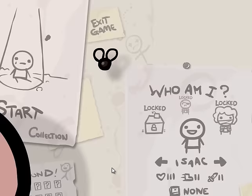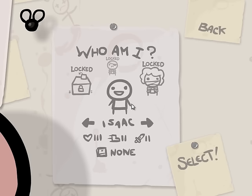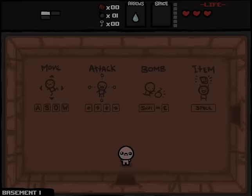So you can see we have four characters to choose from. I'm going to go with Isaac simply because the other three are all locked for me. You can see I've got three health, two speed, and two attack. We will begin the game. This is essentially a roguelike, similar to a combination of a top-down Zelda and Smash TV.